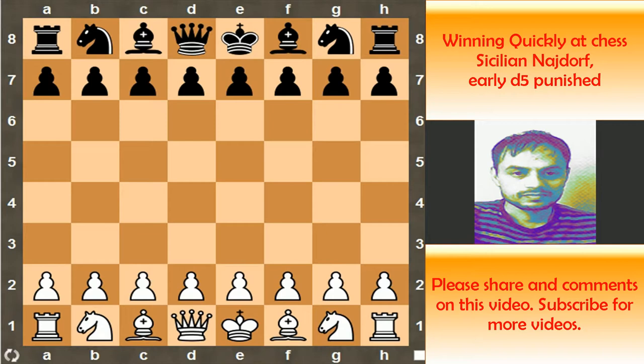In this video, I will show you a beautiful practical chess trap when Black plays early pawn to d5 in the Sicilian Najdorf in order to free his game. This game was played between Colonel Alexander vs. Milev in 1954 in Amsterdam.